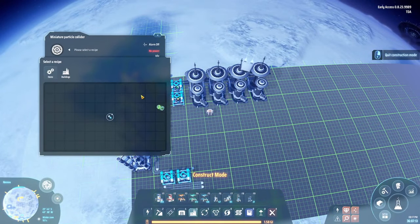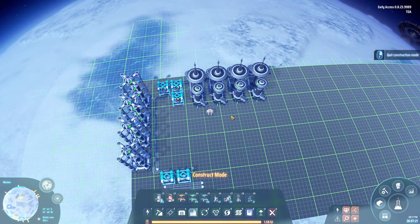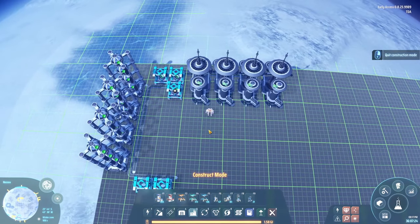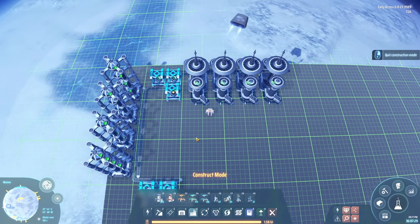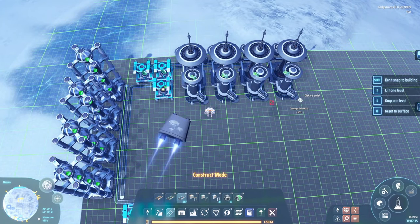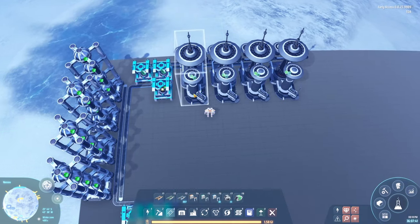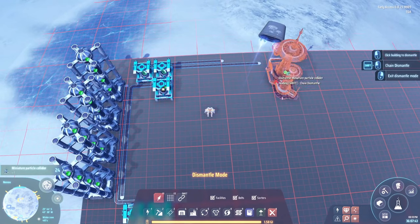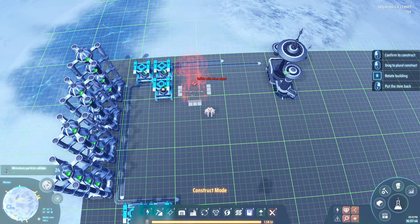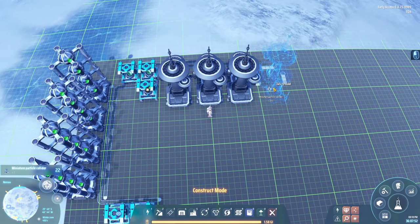I'm not going to run you through the math — I've done that in a lot of episodes — but just trust me, this is going to be one of those builds where we actually have perfect ratios with a small nuance because we are using the mark 3 assemblers. We actually have a bit of over-capacity here and there because the mark 3 assembler is just so fast. Let me flip this around: one, two, three, four, and then the last one.